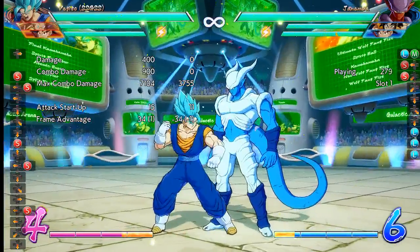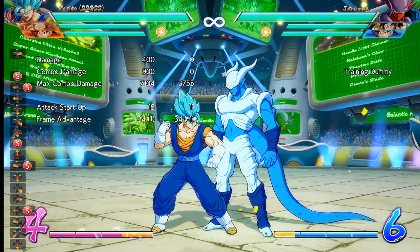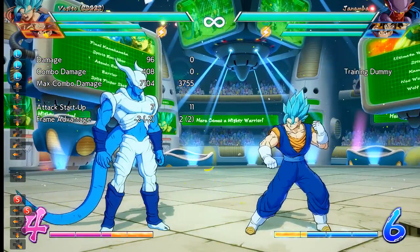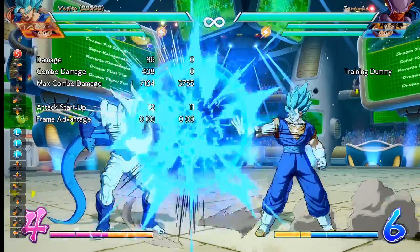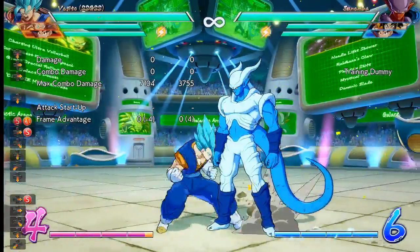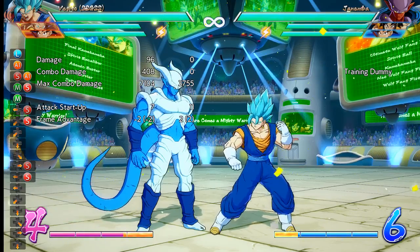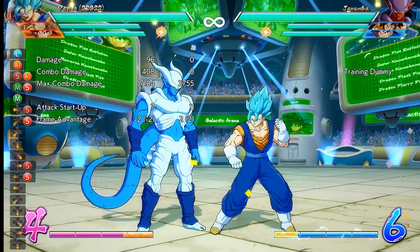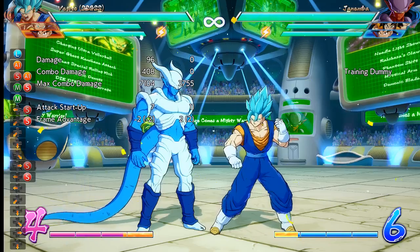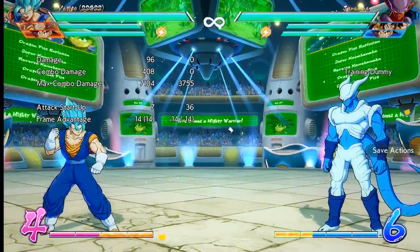Oh interesting — okay, so we can just jump out of this pressure. This might be the best possible answer. Let's do this. So instead of doing this option or trying to double up on this — we will test this just for the sake of science — oh my god, we can just jab it! Let's see what happens if he goes for his auto combo itself.